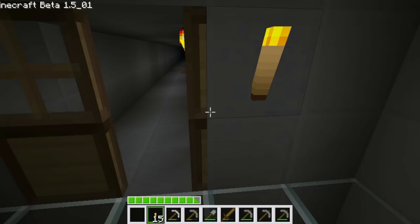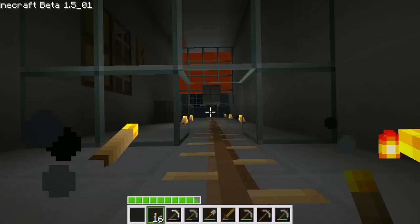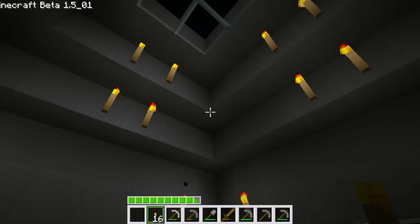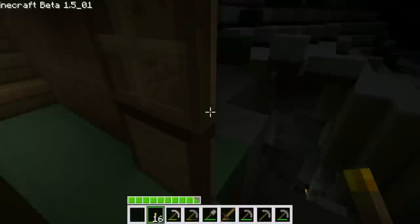We'll probably put rails down there because it's such a long walk. It's nighttime too. I love that we have the lava up there for lighting — very natural way to light the house, even though we still have torches here too. Let's go back upstairs and go to the outside view.